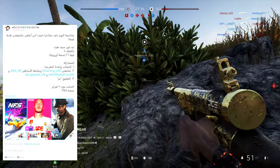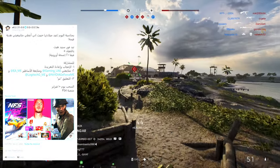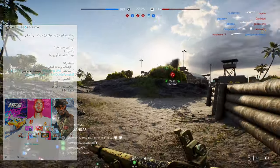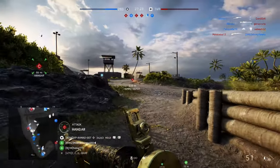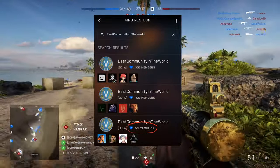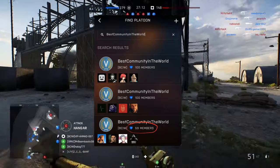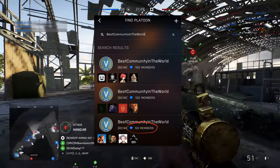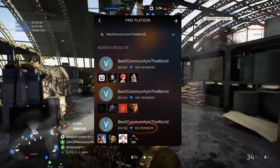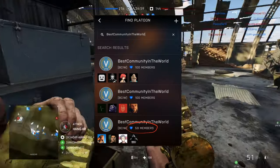What you need to do is retweet the update and follow the account. Follow EA Middle East, Nvidia, and Logitech Middle East — all of them are present in the account. The giveaway will be on the day of release, 10 February. There are 3 gifts and the prizes are from EA.